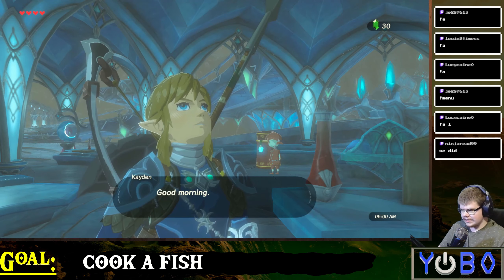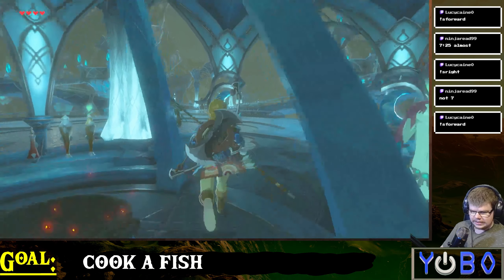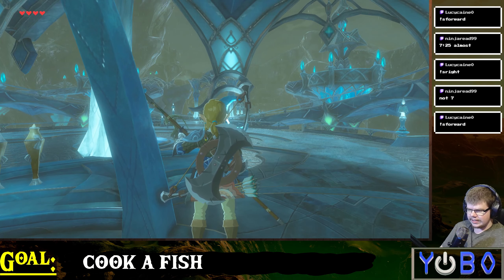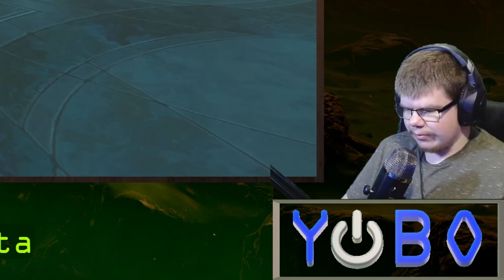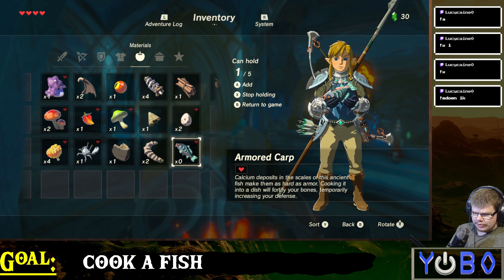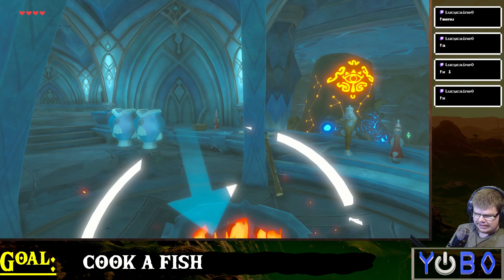Got to let all the ingredients simmer and sit together to congeal the flavors a little bit better. Running around the pot again — got to run a couple of times around it real quick to get the food ready. Still holding your spear out — the woman over there doesn't really seem to care that you're waving a spear around. We have held the fish. Now we just have to close the menu and cook it on the cooking pot.